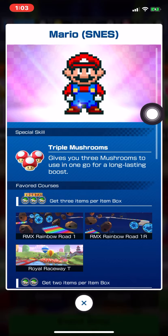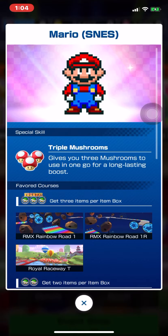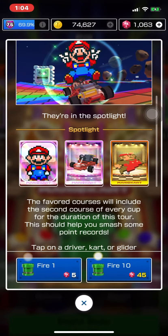He has triple mushrooms — that's a good special to have, up there with coin box but not before it. Another good special is giant banana, definitely. But he only has three courses. I really feel like they're going to give him more courses in the future and make him very valuable, but he's not very valuable right now.